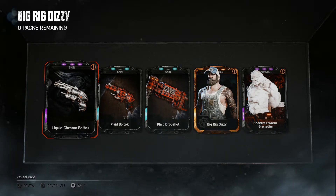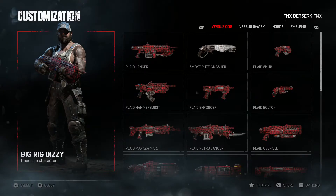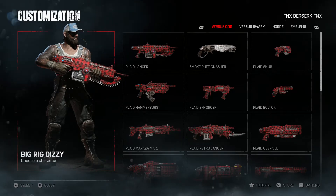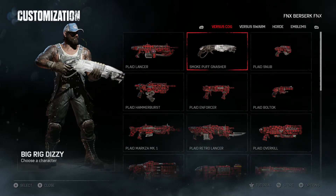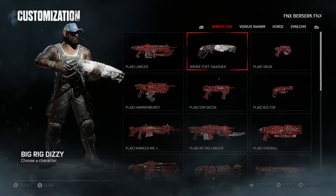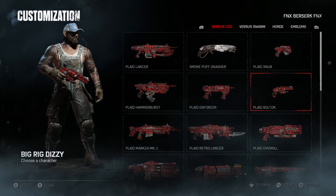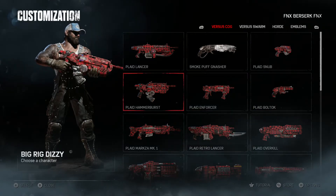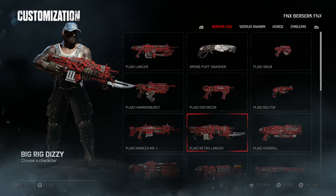If it was a 2000-credit pack, I don't feel like the character would have been so hard to get. I got Big Rig Dizzy in my fifth 2000-credit pack, so that's 10,000 credits. I started this video with the intention of saying the 400-credit packs were a complete waste, but for this pack specifically they are not. If they do this again, you'll have to watch a few videos to make your judgment.